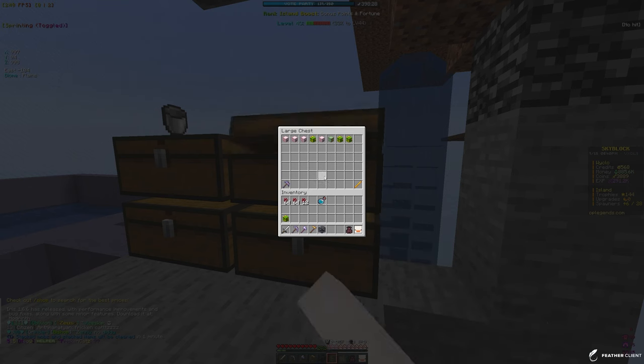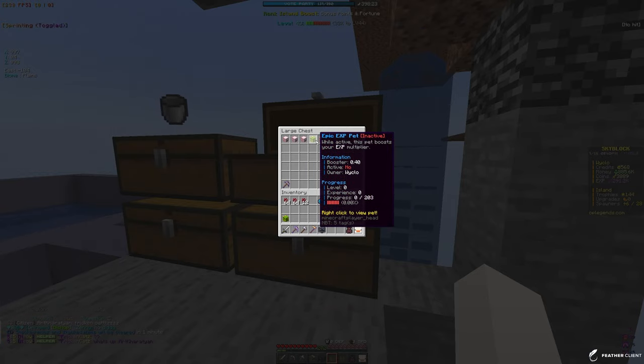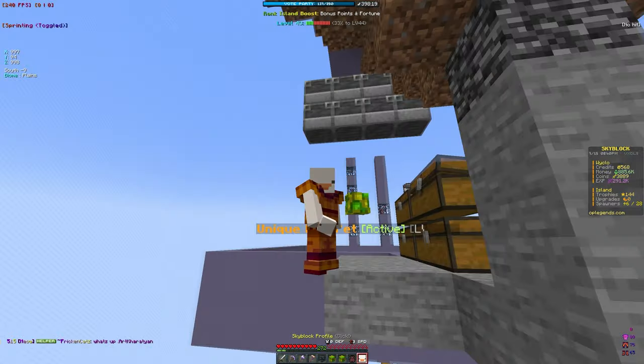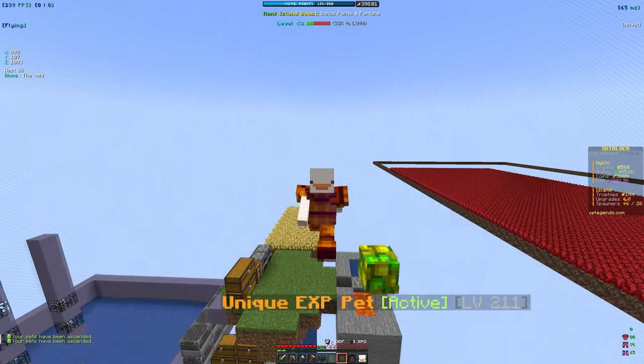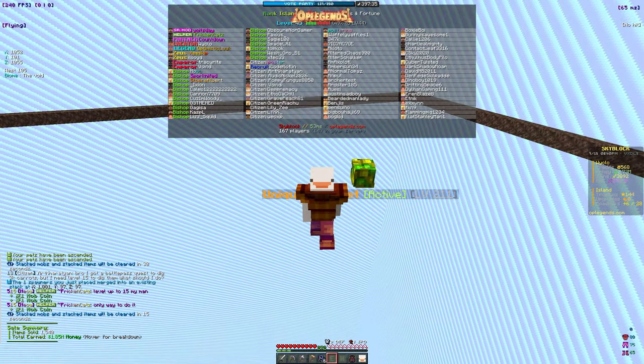Now I'm going to put all of our pets into the pet backpack. We have two unique XP pets so once we get another we can combine them to the next rarity. We also have an epic money pet. In the pet backpack you can delete common pets since you can't combine commons, and you can sort and ascend all pets — it's a much better way to manage them.